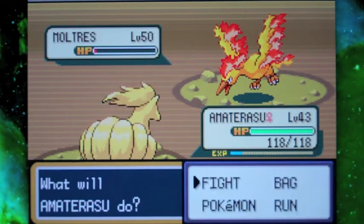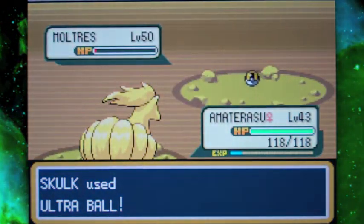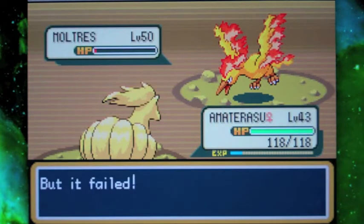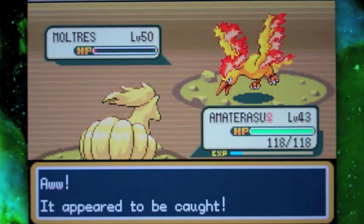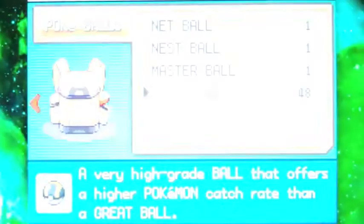I believe it's primed now for catching, so we're just not gonna try to attack anymore because I don't want to hit it again. We're just gonna start chucking ultra balls at it and hoping for the best. Moltres is a Fire and Flying type, so it's a very good type — it's gonna be super effective against Grass types. It has some pretty good moves, although I really want to get rid of Fire Spin because Fire Spin is a terrible move.